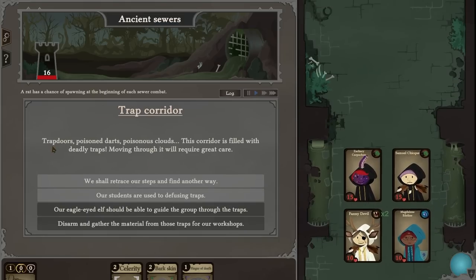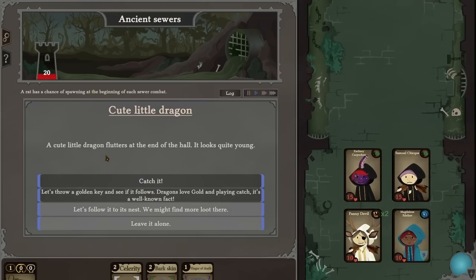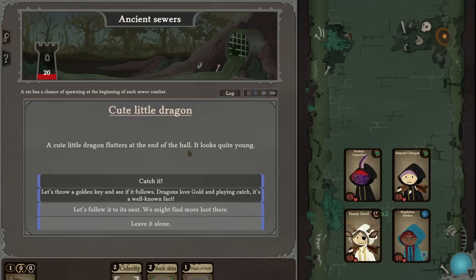That was easy. Trap corridor — trap doors, poison darts, poisonous clouds — filled with deadly traps. Moving through will require great care. Our students are used to defusing traps; the group's total in assassination is at least eight. Perfect — keep going.